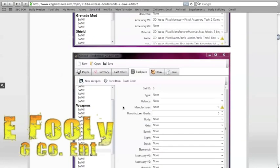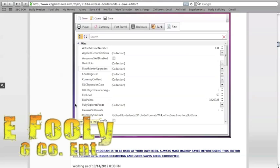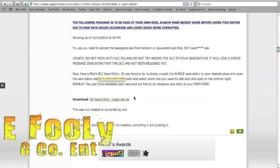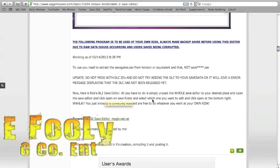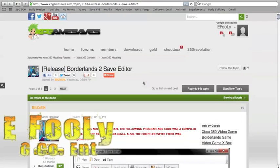You see here, you can edit your backpack — all types of stuff with this save editor. And here's the link right here. It explains the actual program itself. I want you guys to have this in case you want to do some modding.